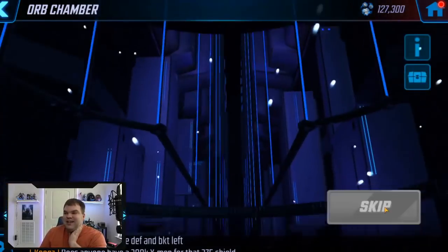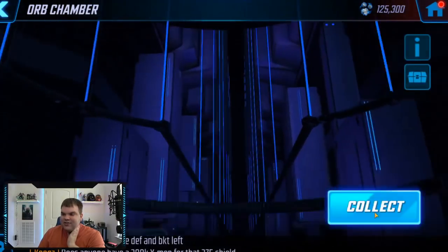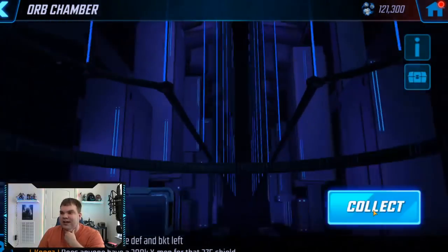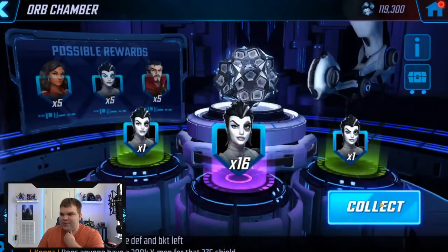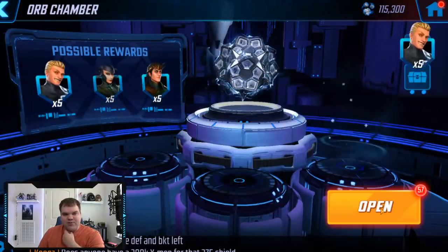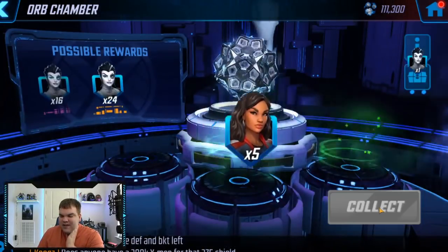Wasp again — come on. Eight Mr. Sinister — I will take that. I need to work on my Marauders team. There are rumors about Marauders coming back or some new Marauder character coming soon. Hopefully it's someone nice like Gambit, and some people are saying Rogue as well. Another 16-pull of Domino! And then eight more Mr. Sinister — I'll be happy with Mr. Sinister if I'm not getting Domino shards.